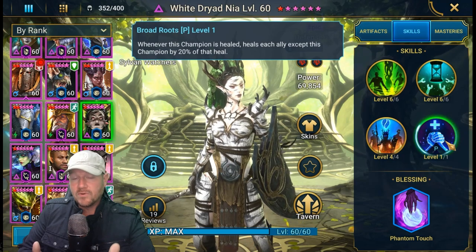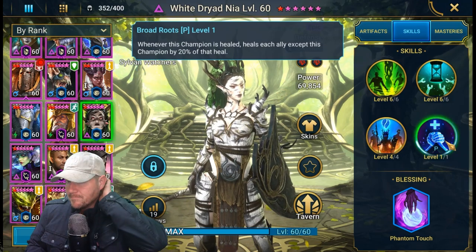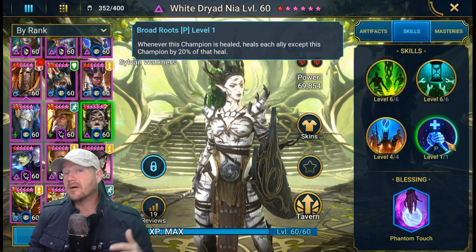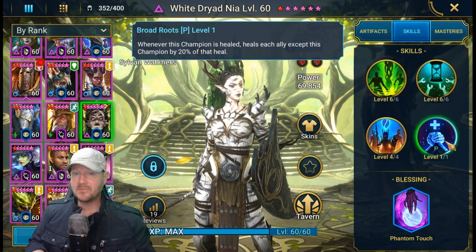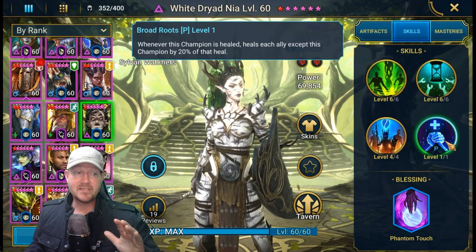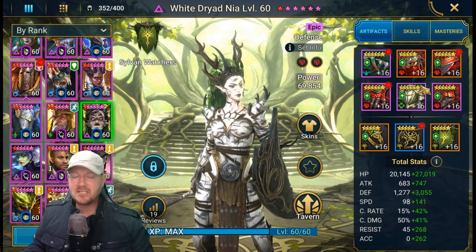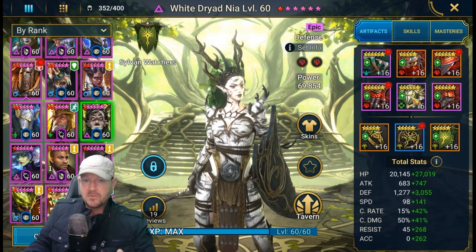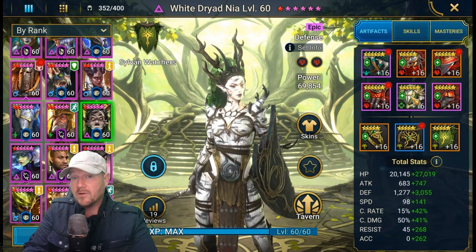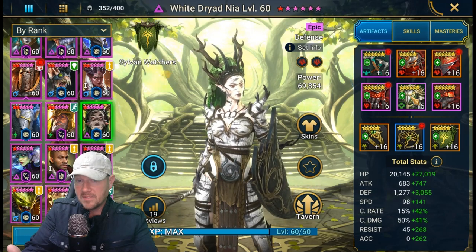She has a cool passive. If you're using her as your front man against Hydra, she will be healing herself most of the time because she's taking the most damage by soaking through that ally protection. When she heals herself, it splash heals everybody else for 20% of that big heal. This can keep your team topped off as well as her healthy as she keeps ally protection up. Regeneration sets and continuous heal also splash heal when she takes that heal.